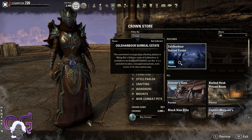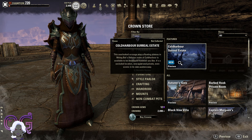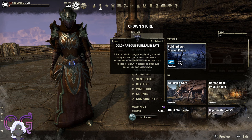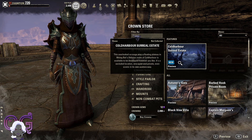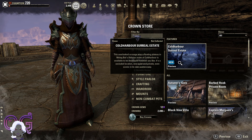A staple home in Cold Harbor. This is an overlook acreage atop a floating plateau in Molag Bal's Oblivion Realm of Cold Harbor. It is available to be developed however you like. It's a secluded location, very quiet and private, even scenic in its own austere way. Let's go have a preview of this.